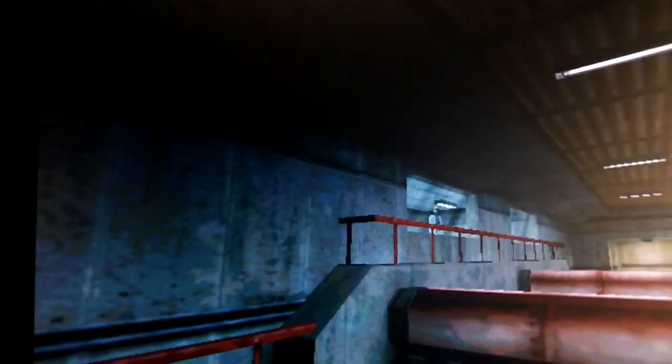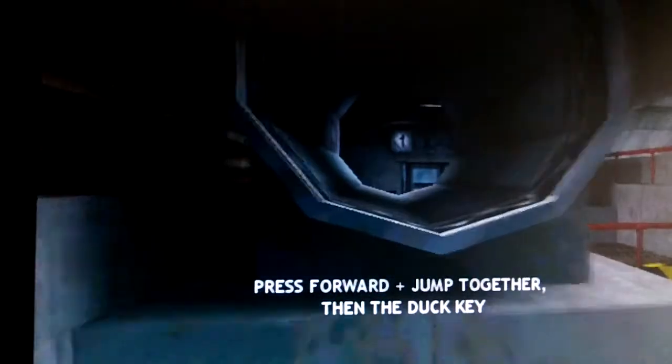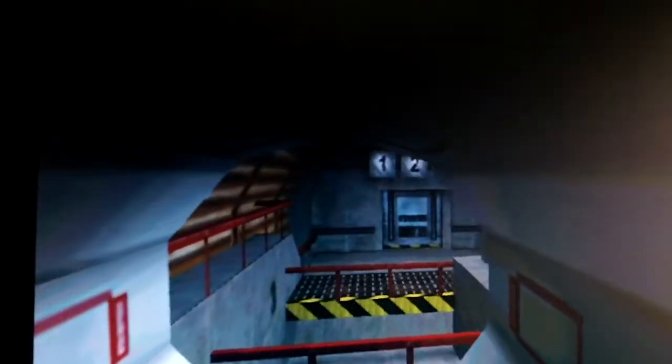You look prepared for the next set of obstacles. You have to signal your suit to make a duck jump — jump together with the duck at the same time. Press CTRL for the duck and the spacebar for the jump together, and you'll get a duck jump.